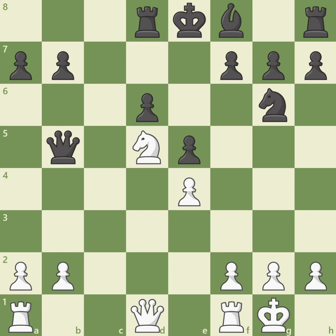That's right — knight c7 check, forking the queen and king, winning the queen for the decoy bishop. Let's practice finding decoys in the following examples.